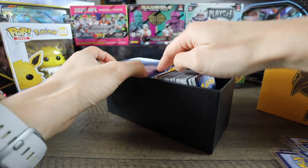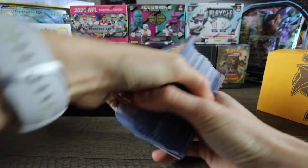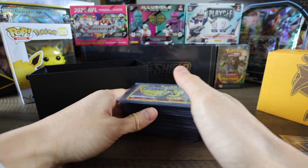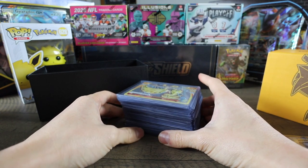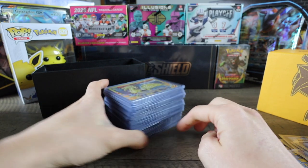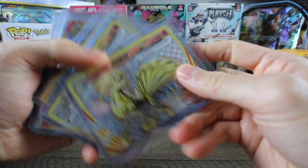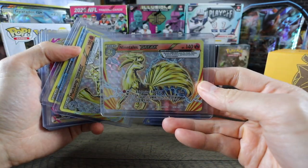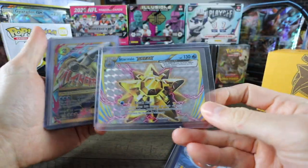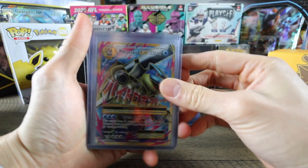Everything here is what I thought was the better of the cards - either the Break cards (Break cards aren't that great, but) everything else from the V cards to the VMAX to the Full Arts, everything like that. First couple: Ninetales Break from Evolutions, Machamp Break from Evolutions, and a Starmie Break from Evolutions. I think the first 10 or 15 cards are from Evolutions.